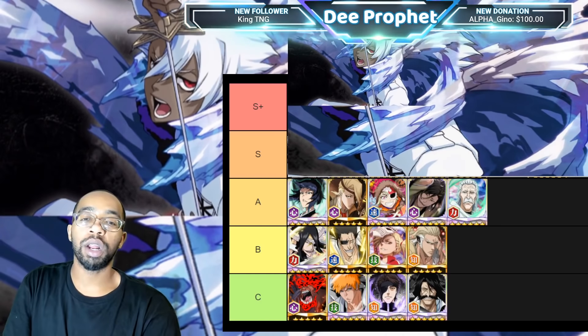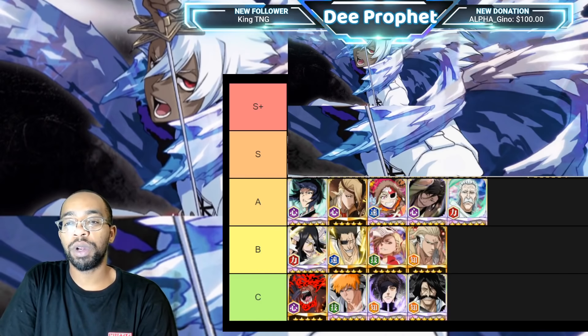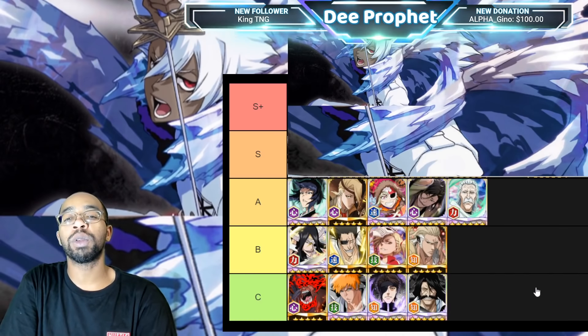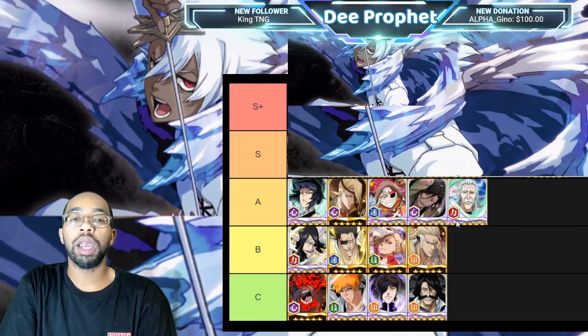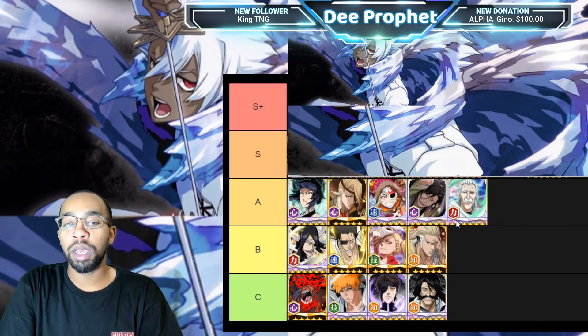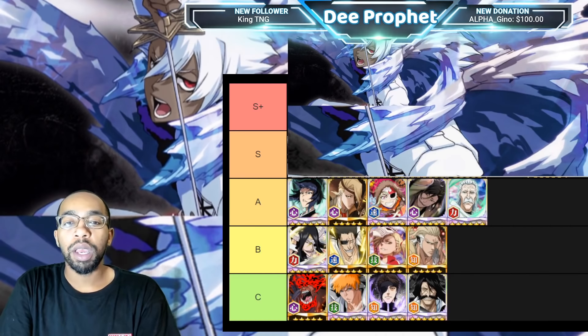Starting off A-tier, we have Manga Soi Fon. She's a normal attack damage character with flurry, and her NAD string is absolutely insane. She has boost with enhancer, an Arrancar killer — so she gets killer against Halibel, Noitora, Grimjaw, Yami — anyone you'd use in the higher levels of PvP. Flurry, poison, enhancer, long reach — absolutely crazy. She doesn't have damage resistance, but she adds that boosting mechanic to the team.